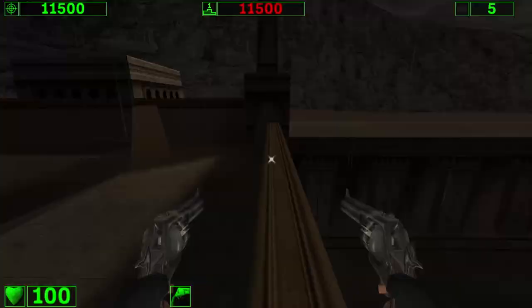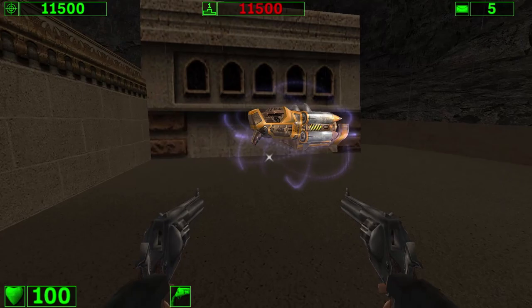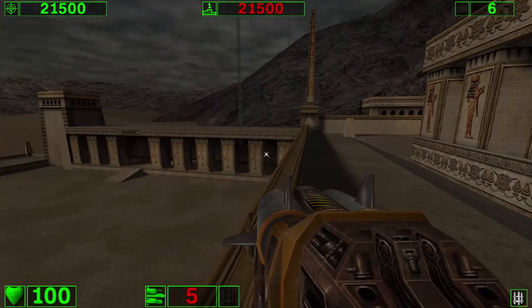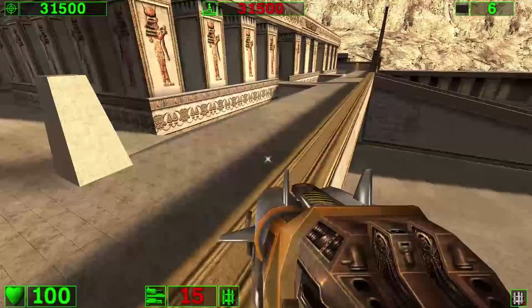Speaking of secrets, here's the first one. Just jump on the roof here and grab the secret rocket launcher. And if you go to the other side you're going to find some rocket ammo. Since this is Serious difficulty, you will be given double ammo so you can deal with the extra amount of monsters.